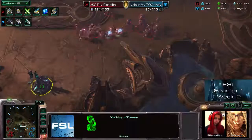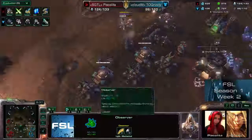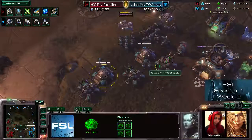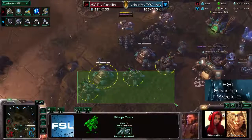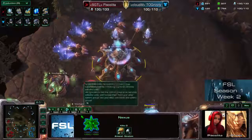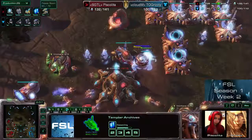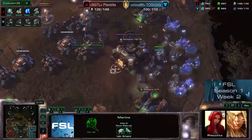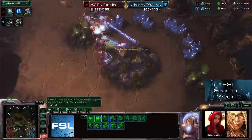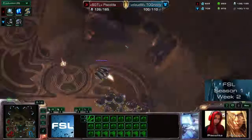Nice scout by Grizzly — she tried to get back to the Xel'Naga tower and saw that the Protoss army is coming her way, so a bit lucky there. She unloads the drop back inside her main base. This base is really fortified quite heavily, so it would be really problematic for a Protoss player to move in there. But the biggest problem right now is that Piskalita doesn't even need to get in there — she already has her third base up, Storm incoming, Charge incoming, more upgrades incoming, while Grizzly is just on 1-0. It might even be too late already.